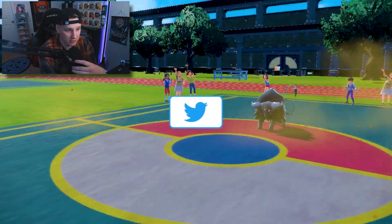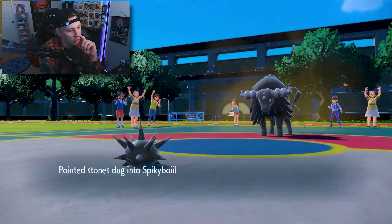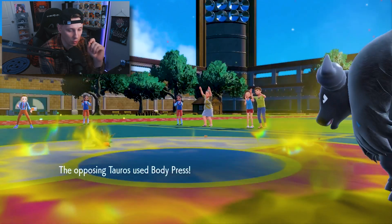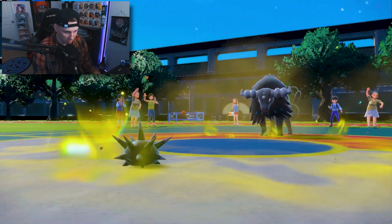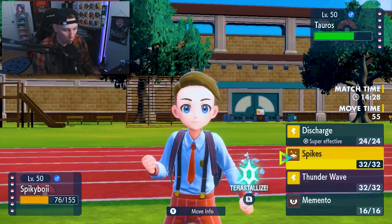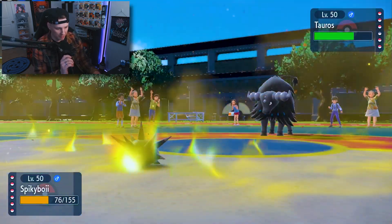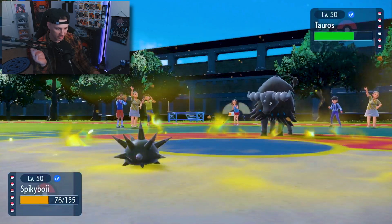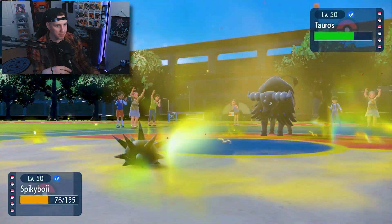The good thing about Pincurchin is he's defensive — a defensive boy — and he's going to set up the terrain for us. We're going to get eight turns of terrain. If I get that up, Hawlucha's looking a little scary, I'm not going to lie. We're going to get the Electric Seed off, so we're going to get that defensive boost, and I don't think a Sucker Punch is going to take us out. That's not doing anything to us. Do I Parting Shot here or do I T-Wave? Or I could get Spikes up — I feel like Spikes up would be a good play.